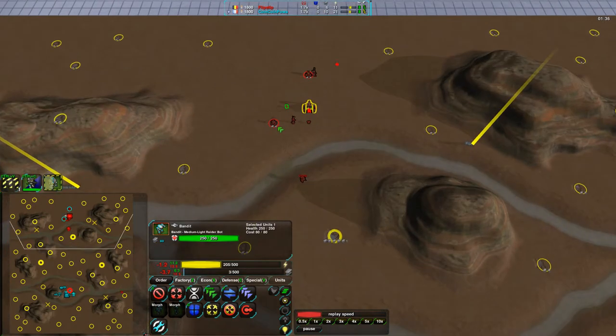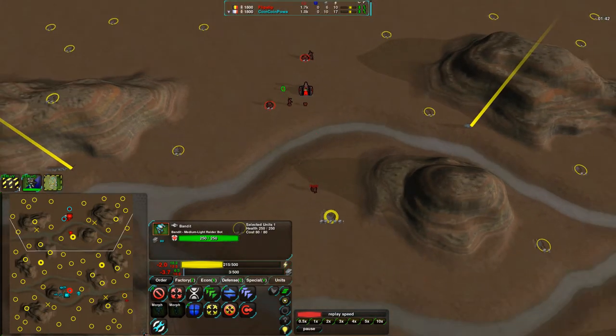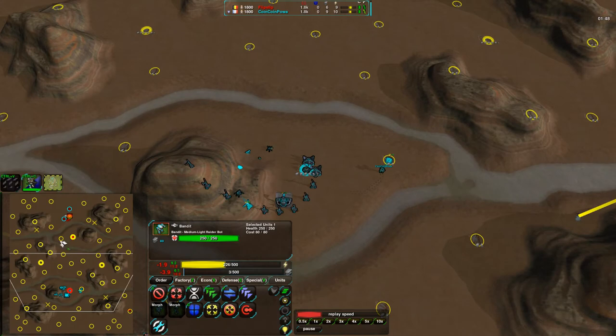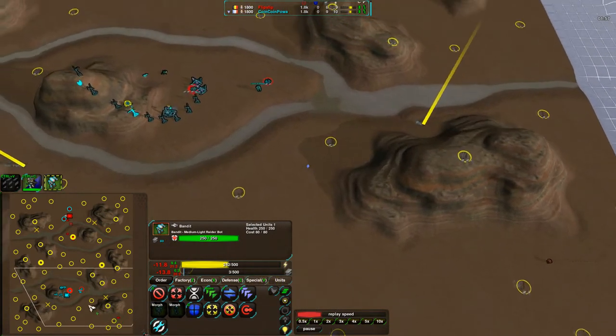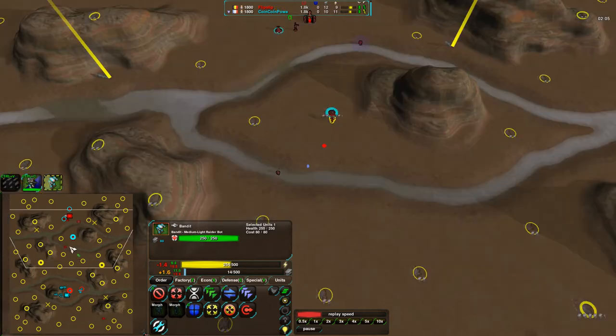Flipstep is still a bit behind as far as his own economy goes — only has a couple metal extractors. Getting a third right now, getting his main five and a half metal income extractor. He had quite a bit of time he could have harassed that if he'd moved his bandits forward. Going around the back is not a bad idea since he probably figured that's where CoinCoinPower had set up, but the central extractor is the big juicy target you'd want to check first.